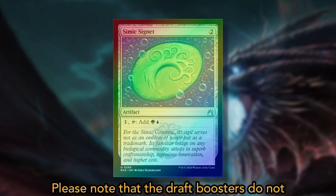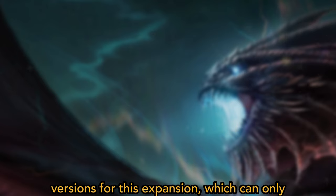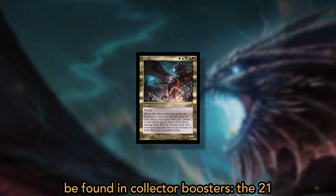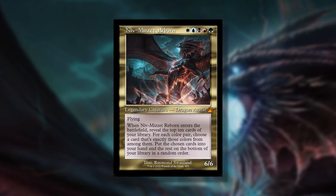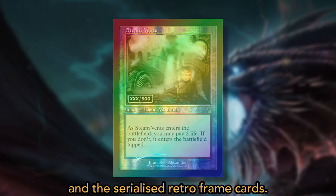Please note that the draft boosters do not contain any of the following special versions for this expansion, which can only be found in collector boosters: the 21 special retro frame cards, the 10 borderless shock lands, and the serialized retro frame cards.